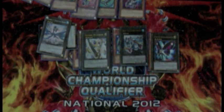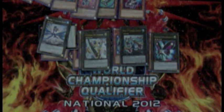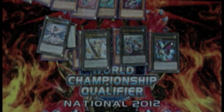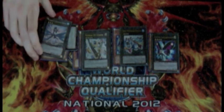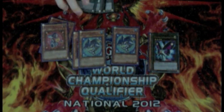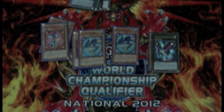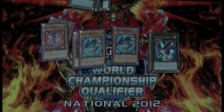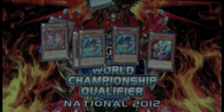Those are the two loops — really effective and really consistent. Effect Veiler hurts the deck badly, but if you can get around it or they simply don't have one, you need to know when to push. What I love about Wind-Ups is that they have options — they don't rely on a single play. If they Veiler your Magician on the first play, you can just overlay into a Rank 4 like Maestroke. You're always going to get both Magician and Shark on the field. Anyway guys, comment, rate, and subscribe — I'm Weevil YugiTuber signing out, peace.